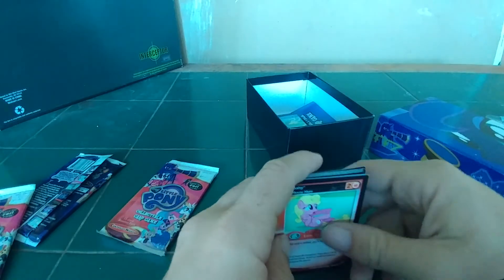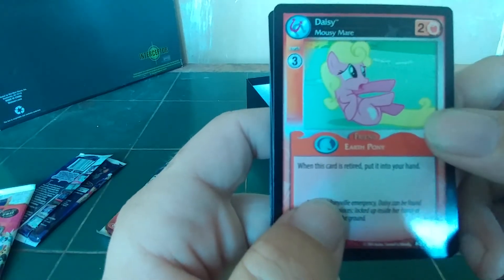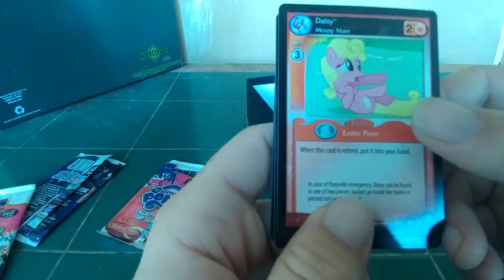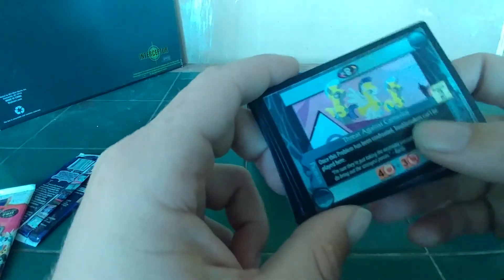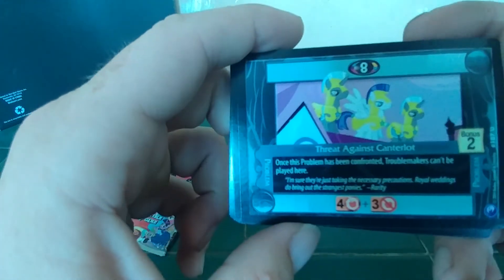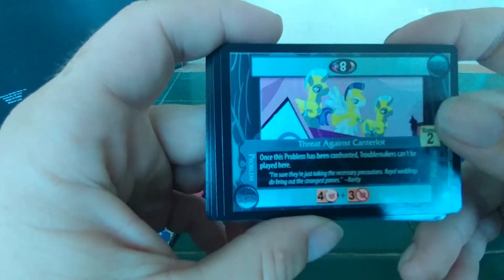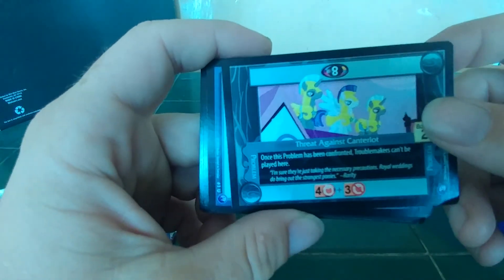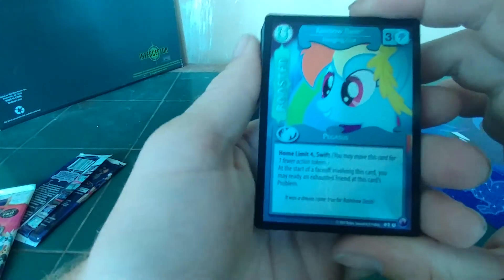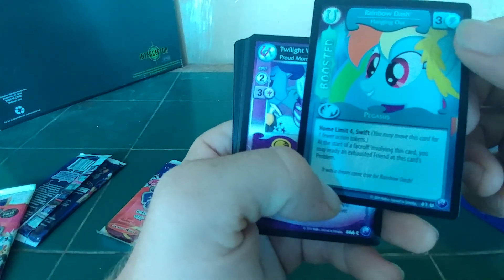We have Daisy — Mousy Mare. She doesn't get a last name, just Daisy, that's her name. Threat against Canterlot — oh sorry, I just saw the Three Stooges, never mind everybody. It's a problem card. And we get a boost card: Rainbow Dash hanging out. Oh, this was the card that was in the bag — it's uncommon.